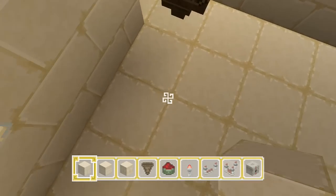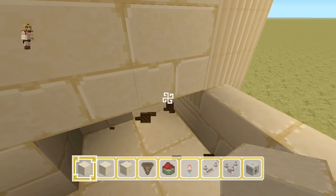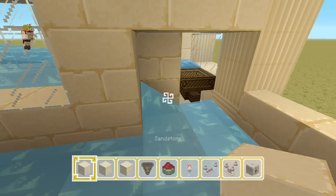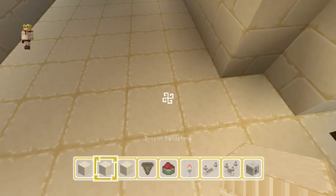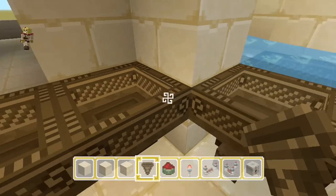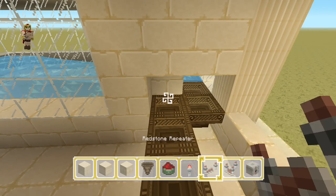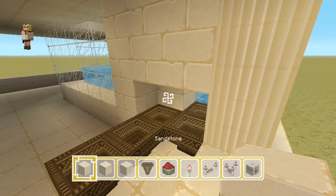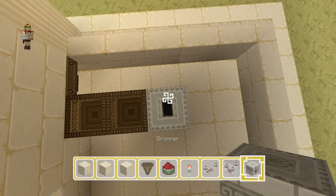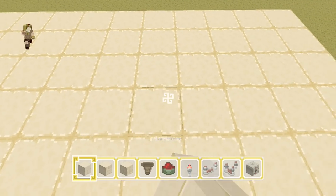Now we're going to start creating the item elevator. Break these blocks to set it up differently — delete those two blocks and that one as well. Place one block temporarily to stop the water flow, then count one, two blocks and place a temporary block there. Place hoppers going toward that block, and one more at an angle. Then delete those temporary blocks and cover it up with two more blocks. At this point, add three droppers going upward, then cover that up.